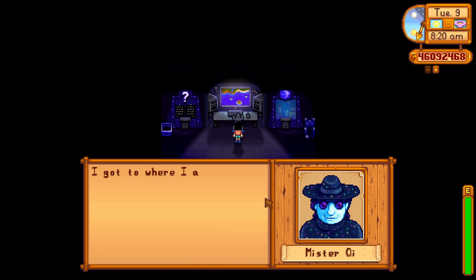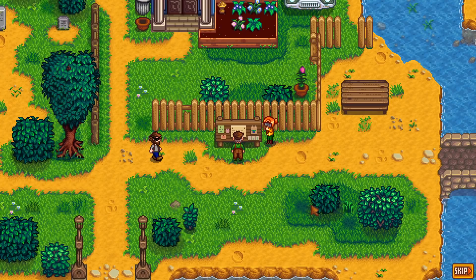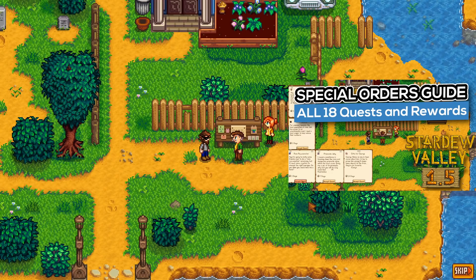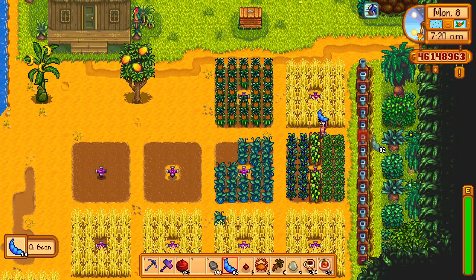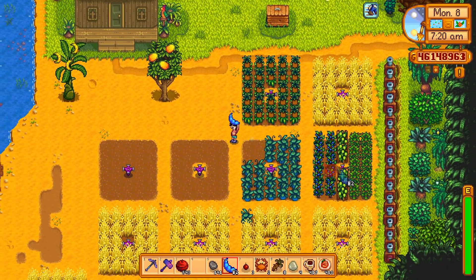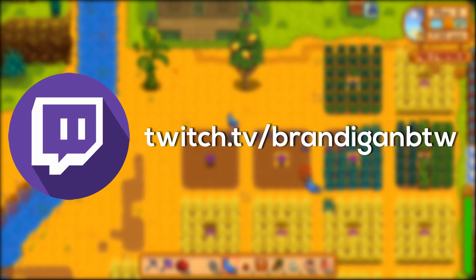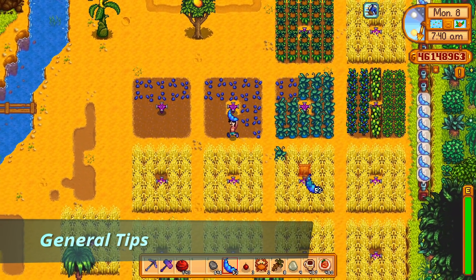If you haven't played the 1.5 update for Stardew yet, or haven't made it to this point, I'll leave it up to you whether you should watch this video or come back later. Think of Mr. Qi's quests as more advanced versions of the Special Orders board outside Mayor Lewis's. I'll go through each one in order of total rewards from lowest to highest. Let's first go over some general info and tips.